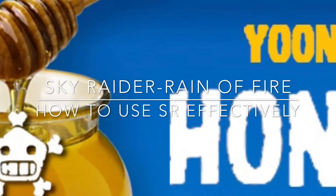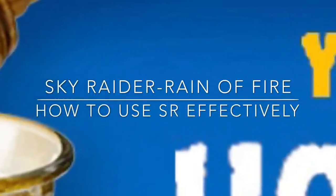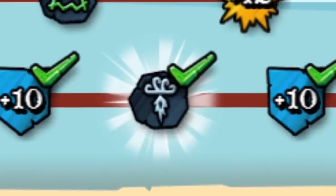Hello Parks, this is Yoon for the Hunter Tips of the Plunder Parts. This video will try to highlight how to use the Sky Raider most effectively. This is the skill and this is the icon how it looks like — the Rain of Fire.